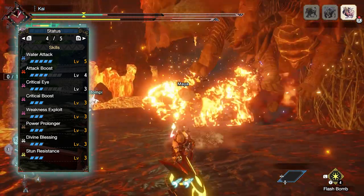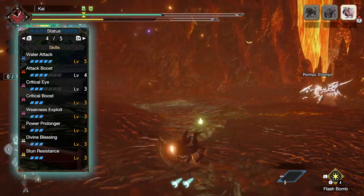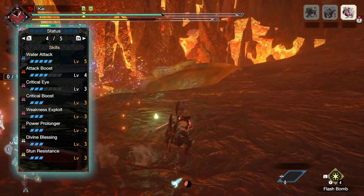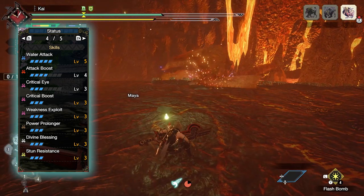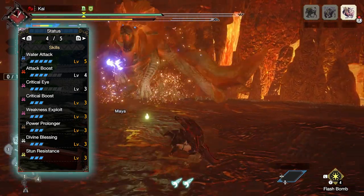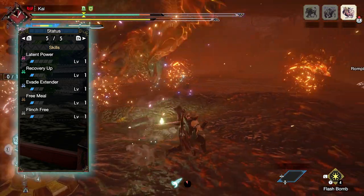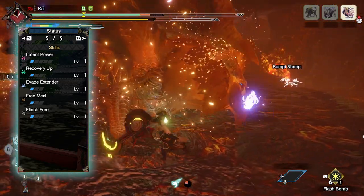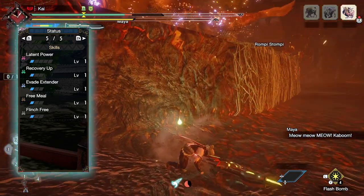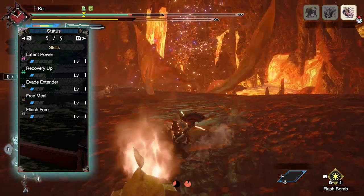You also have Divine Blessing at level 3, a useful defensive skill which gives you a 50% chance of taking reduced damage should you take a hit. The main reason I've gone for Divine Blessing is that when performing the Zero Sum Discharge move with ourselves attached to a monster, we can sometimes take a lot of damage — Divine Blessing helps counter and alleviate this slightly. You also have Stun Resistance level 3, which completely negates all stun effects on our Hunter. You also have Latent Power level 1, a byproduct of the armor, which grants increased affinity and reduces stamina consumption after fighting a monster for a set time or taking a set amount of damage.